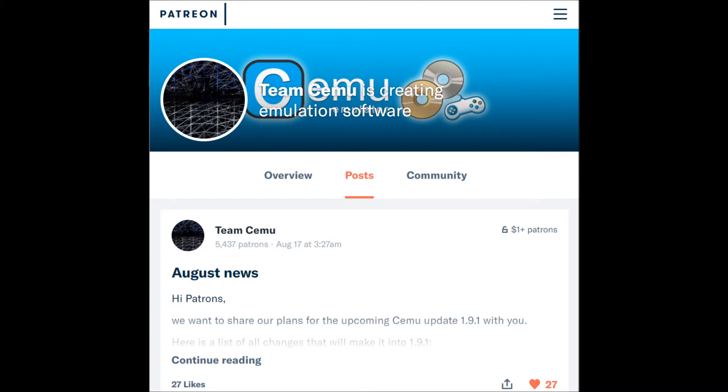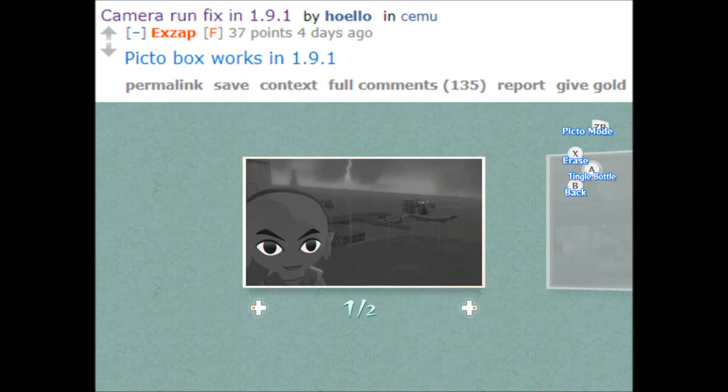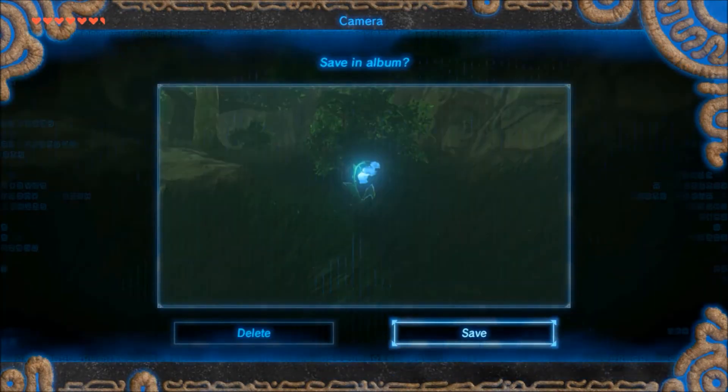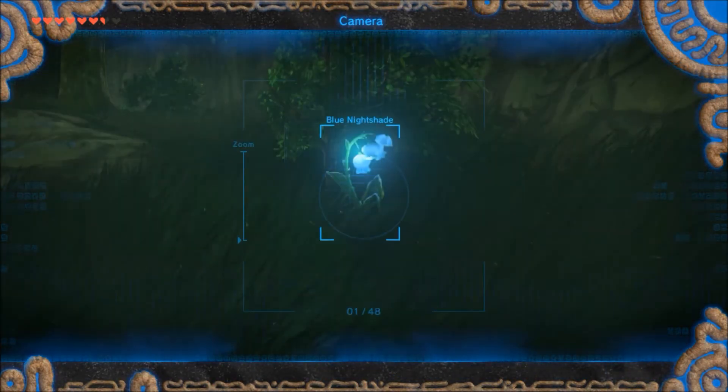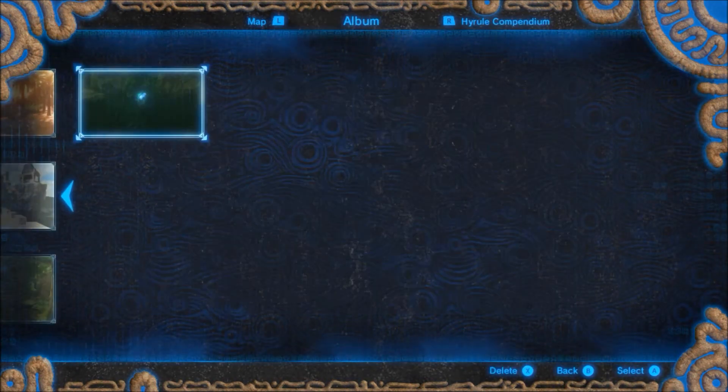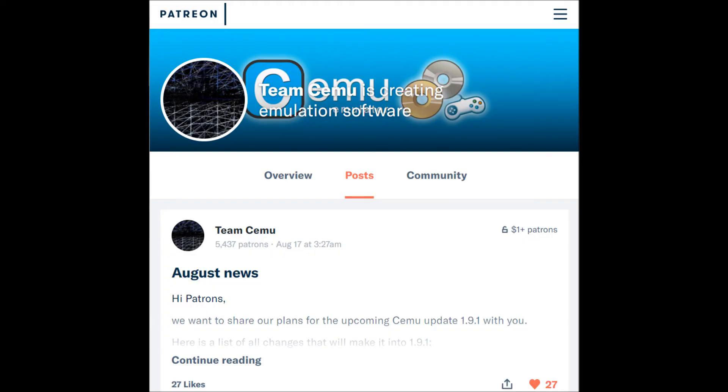Yesterday, Team Cemu gave us some long-awaited info about the 1.9.1 update on Patreon. We didn't know much about 1.9.1 prior to this, just that the Pikto box in Wind Waker HD and the saved captions in Camera Rune now work in Breath of the Wild. They said that there is not a confirmed release date yet, and as usual, it will be coming sometime later this month.